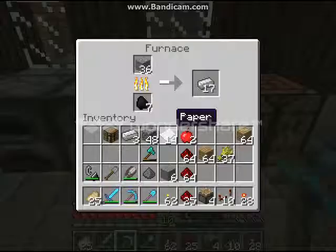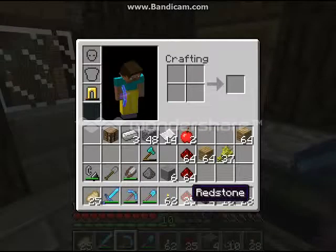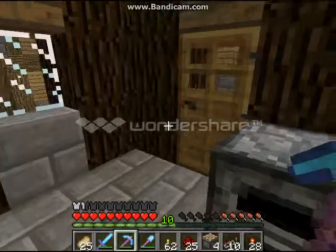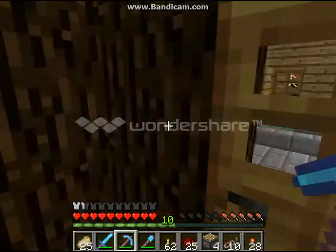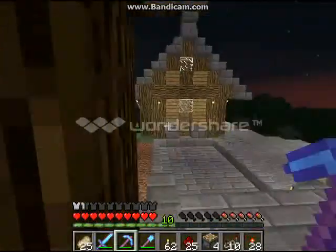Anyway, in this episode I am focusing on building some — well, as you see in my inventory here, I've got some redstone, pistons, redstone repeaters, and some redstone torches. I want to build a redstone contraption. Now, I don't have sticky pistons, as you know, but I do have everything else.